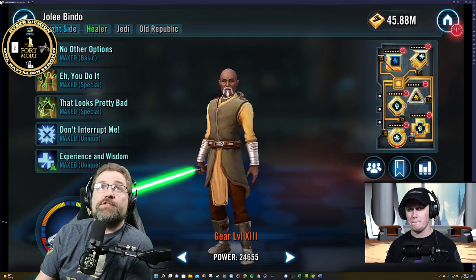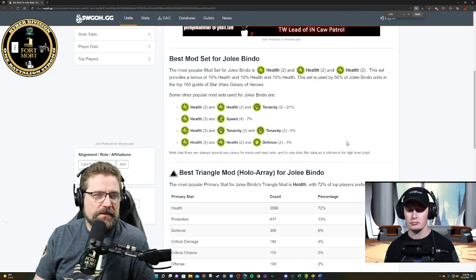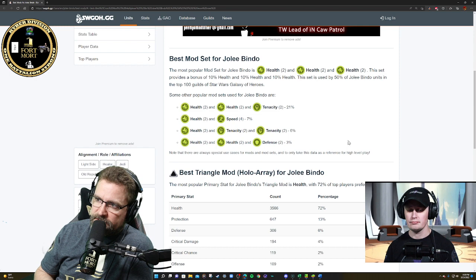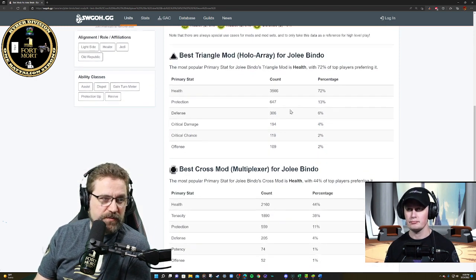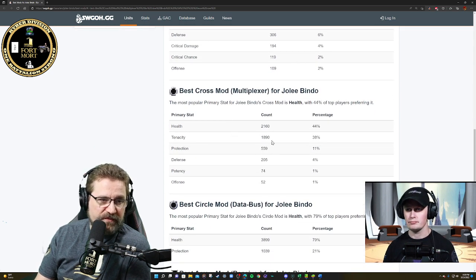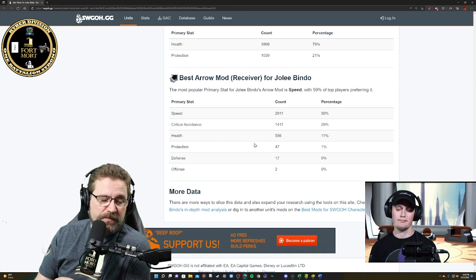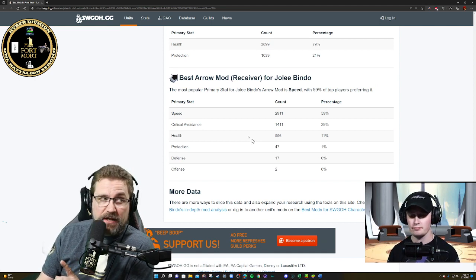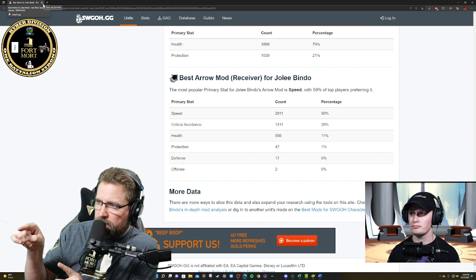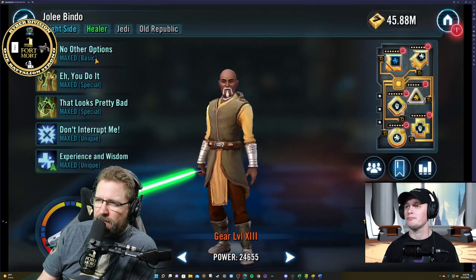Let me show you guys data from the top 100 guilds in the game. 50% of the community at the top end game is going health, health, health all the way across the board. The next one down is 21% health with tenacity — so these guys are getting it right as well. Best triangle mod: health. Best cross at 72%, followed by tenacity at 38% — a lot of the community is seeing that as well. Best circle mod: health. Primary is going to be speed, or crit avoidance arrow could help as well.